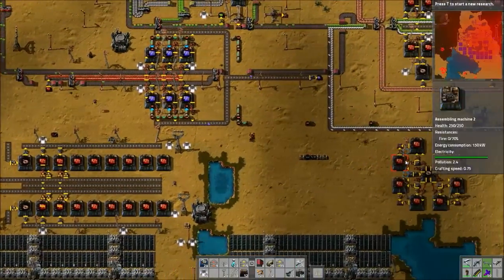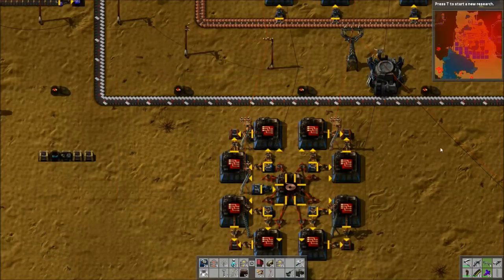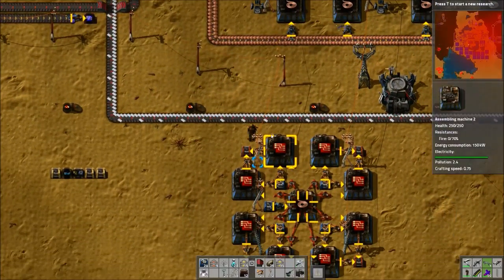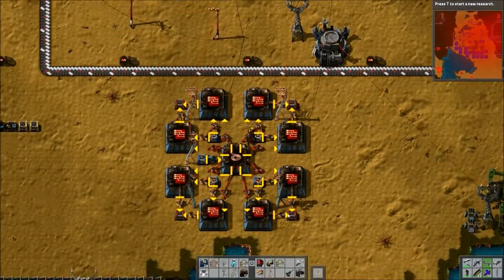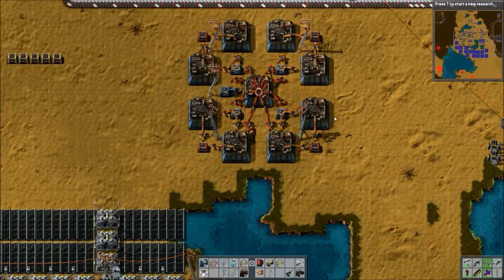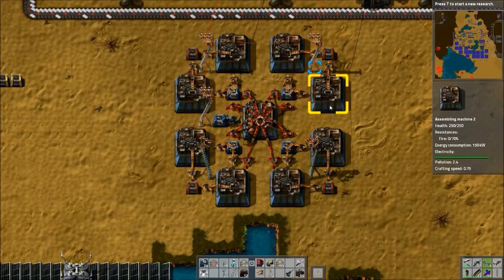Once you get robots set up, this belt-based approach won't work as well without robots. The problem is you pretty much need advanced circuits to get robots, because some of the research required to make the robots and logistics system function properly requires blue science, which obviously needs circuits. Once you get the third setup going, it is a really, really neat build — it's really easy to do, and it looks kind of crazy with all the stuff on. This one in the middle is your cable factory, and again we have two, four, six, and eight advanced circuit factories.